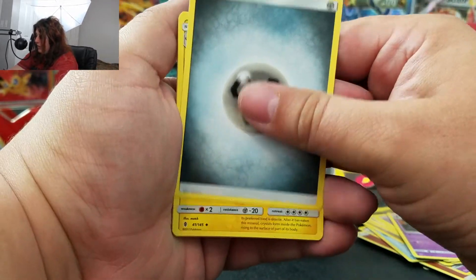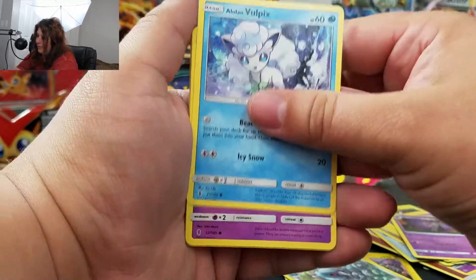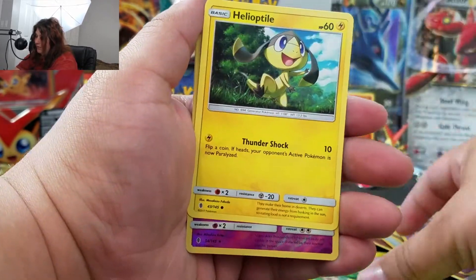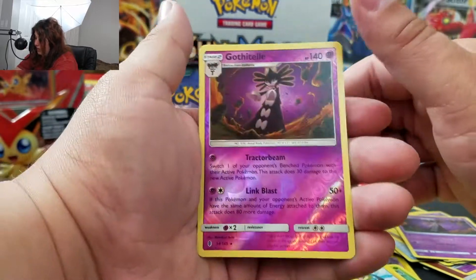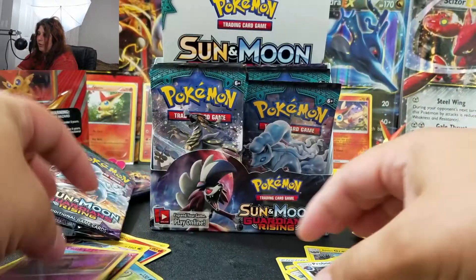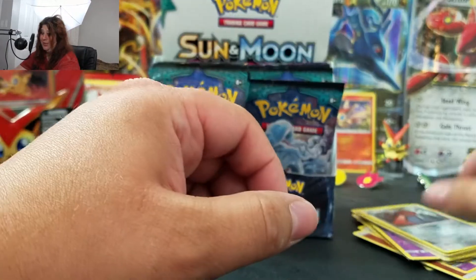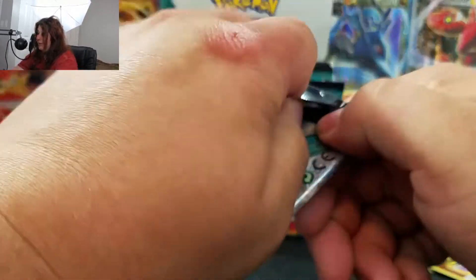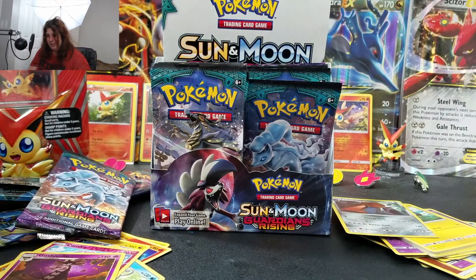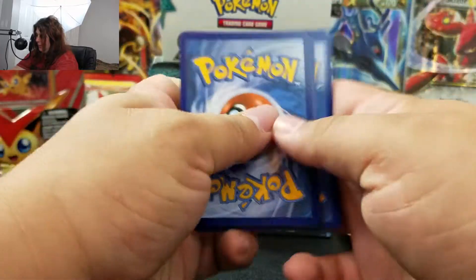Pack seven, just want one GX! Alolan Graveler, Altar of the Sun, Metang, Alolan Vulpix, Gotharita, Chansey, Petilil, Helioptile, Gothitelle — and that is a reverse rare! I'm doing really good with reverse rares lately. And our rare is a Probopass regular rare. Honestly, if you take the reverse rares into account, I'm actually doing really well at this opening. If this was a pack battle, I'd have a lot of points just from reverse rares.